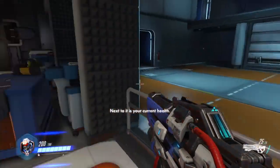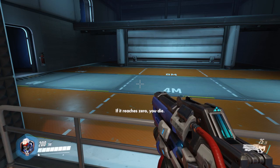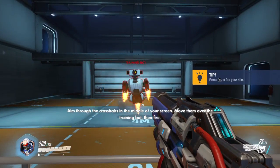Your portrait is displayed in the lower left corner of your screen. That's you, Soldier 76. Next to it is your current health. If it reaches zero, you die. Your primary weapon is your heavy pulse rifle.